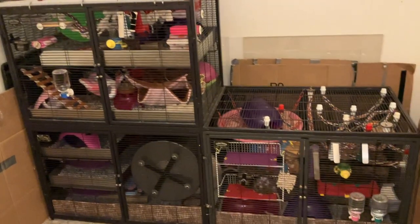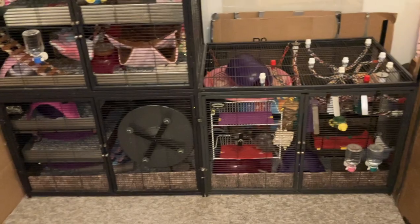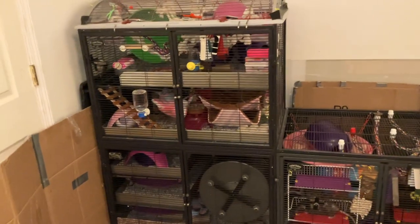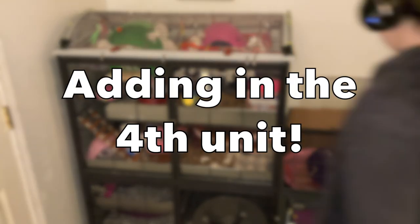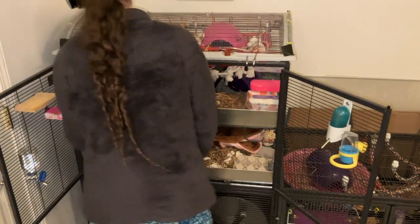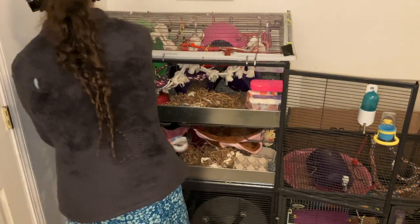Now that that backstory is out of the way, I want to go ahead and assemble this second unit. There are a few different ways that you can add another unit onto a critter nation. Technically, these cages are only supposed to be infinitely expandable upwards — you're supposed to be able to add new units on top of each other, that's exactly what they're designed for. However, because of how modular this cage is, you can just remove one of the side doors and zip tie units together, and that will allow you to have a cage that's a lot longer than it is taller. So that's what I did with my bottom two units — they are fully open in the middle and house my group of six. However, with the top unit and the new unit that I'm adding, I decided I'm going to be adding it the traditional way, which is to say vertically instead of horizontally.